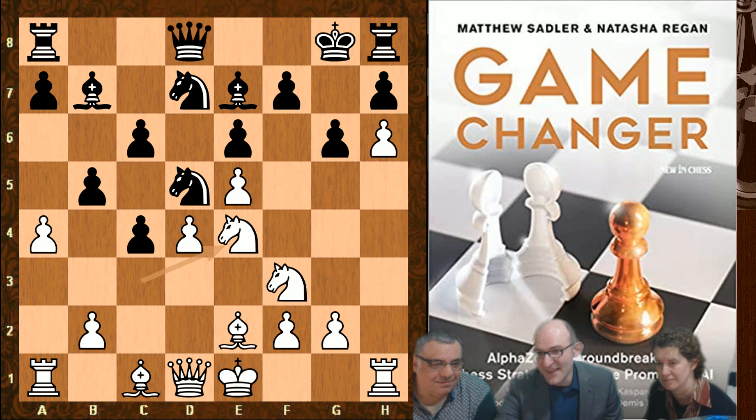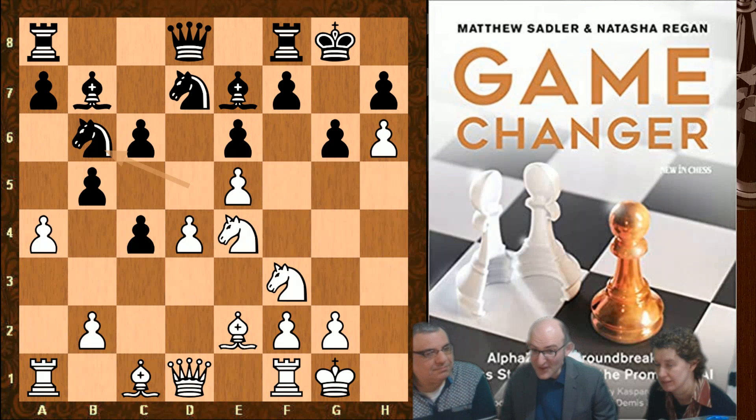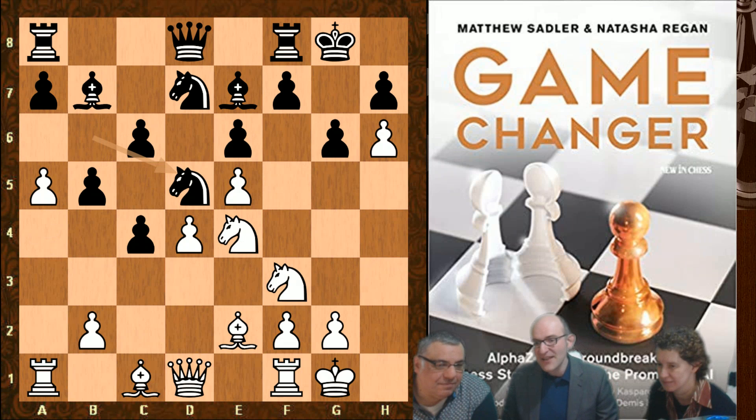The lovely thing that happens now is that after castles-castles, Stockfish plays Knight b6, attacking the pawn on a4 and trying to force a decision from white. It's a very confrontational move - it's provoking a5, isn't it? But of course once white plays a5, there's no longer any pressure on the b5 pawn, which should make c6 to c5 a lot simpler for black.